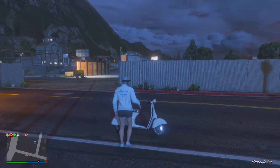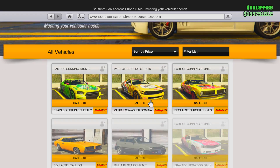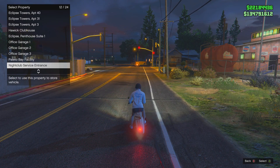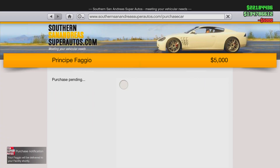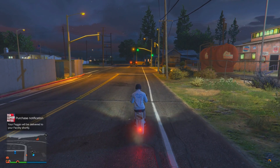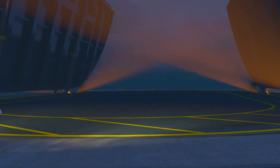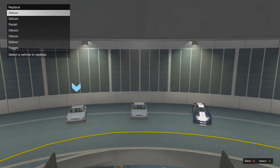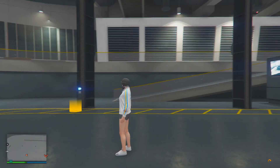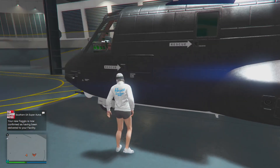Important: make sure your facility is full — if it's not full, it will mess up the glitch. Just buy a few random vehicles to fill it. Now drive the Fagio to your facility and replace it with any vehicle already there. Only the Fagio will be lost; the vehicle you replace it with won't be lost. When you look at your Avenger now, it should appear stock.